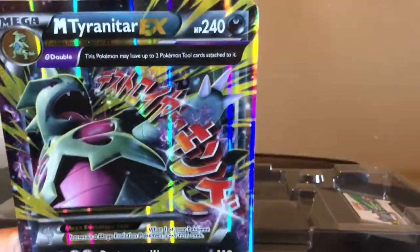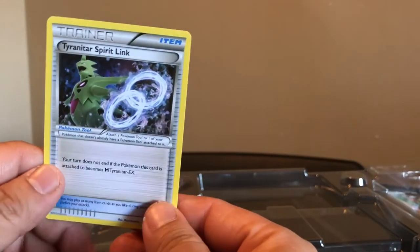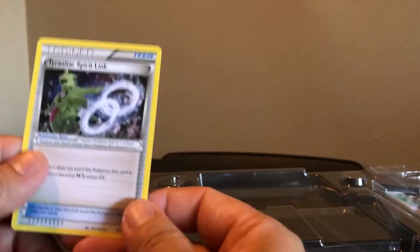Here is the jumbo card right here - Mega Tyranitar EX. And we have a trainer - Tyranitar Spirit Link trainer card. And here is the code card for you guys.